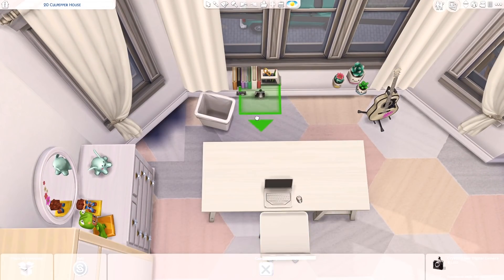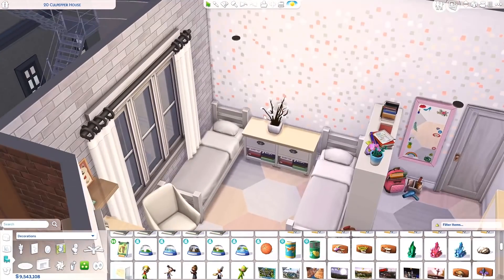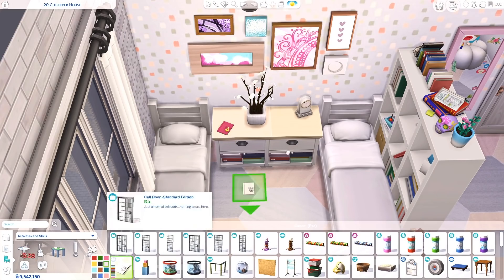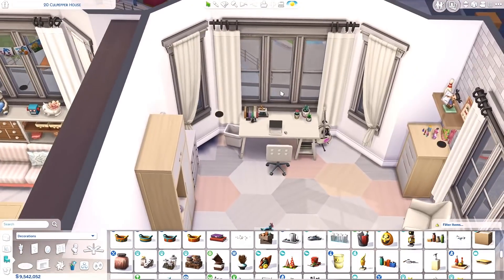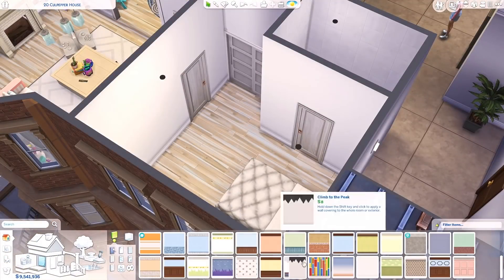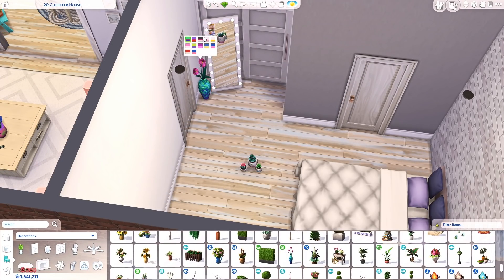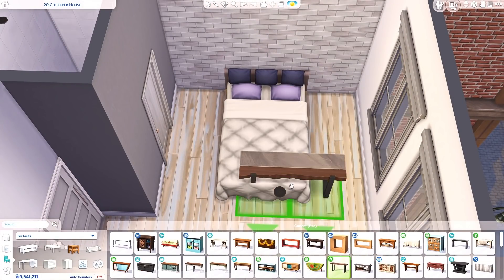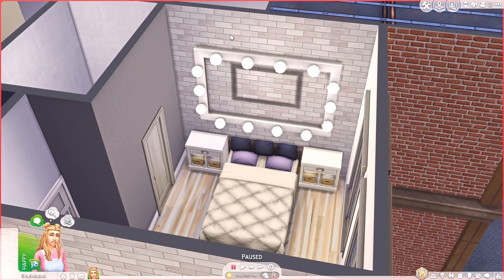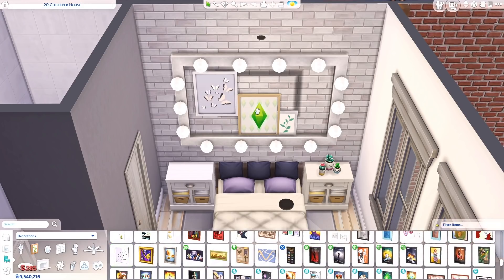When playing the 100 baby challenge following the rules, the mom can't have a job so she has to freelance — meaning she'd need to sit in the teens' room to do programming or writing. You could also make the teens work through painting, programming, gaming streaming, or busking with a guitar. I placed a guitar in here to make sure that was an option, since I didn't place an easel anywhere in the apartment.